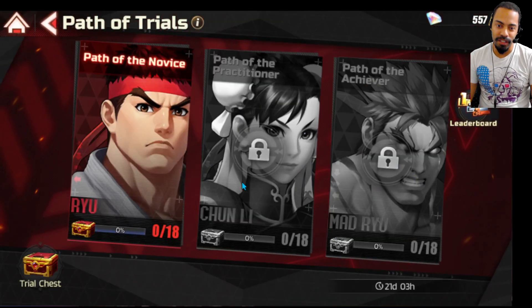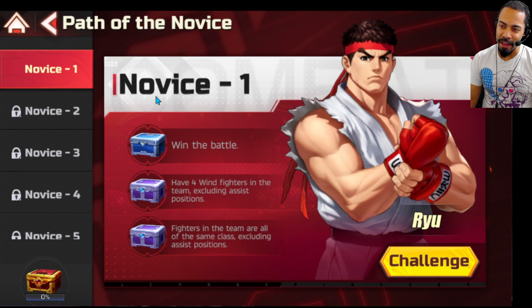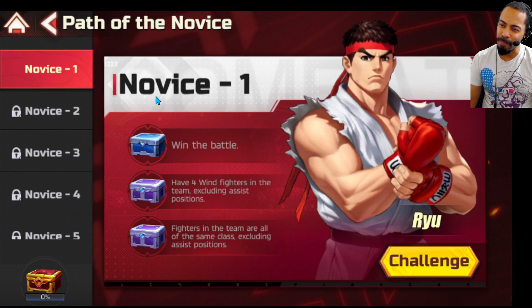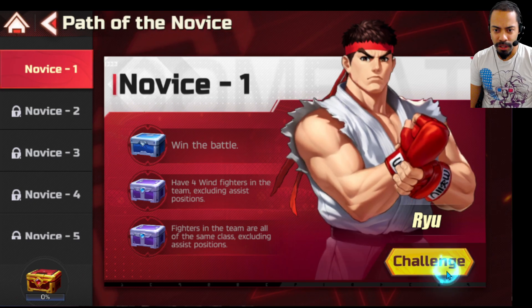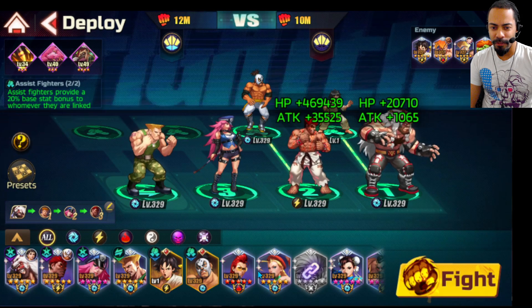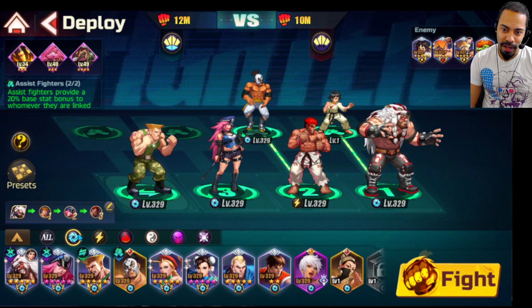Alright, let's go into the Path of Trials. I was gonna call it Dungeon of Trials, but I get it confused because there's Path of Fire and Path of Trials, so it's hard to remember which is which. Alright, four wind — let's try that. Wind is like the best element.